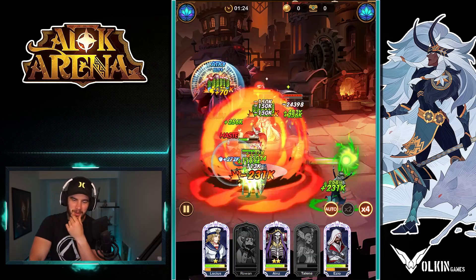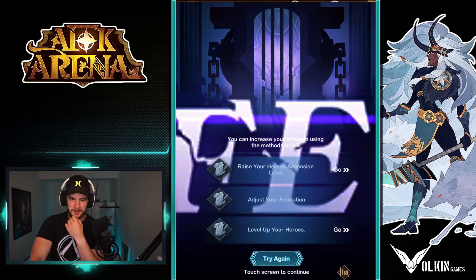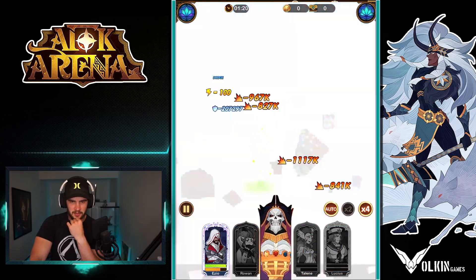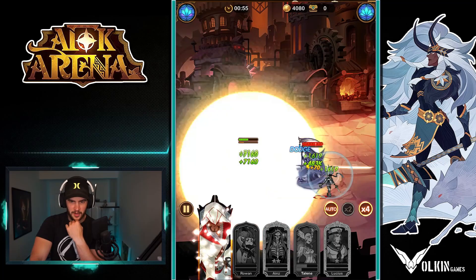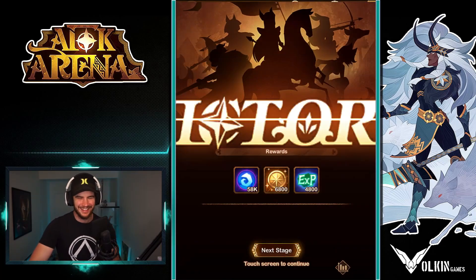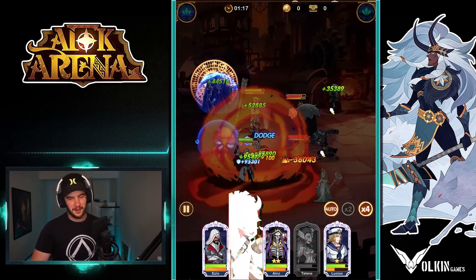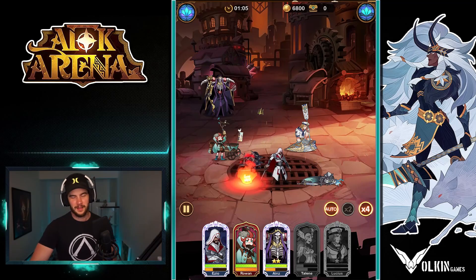Ezio, can you get an ult please and kill things. Close. I honestly reckon we're going to get this chapter. That's attack buffed, that is dead things right there. Boom. Next. Begin. Go ham. Boom, dead. Happy days. This is too good for words guys.